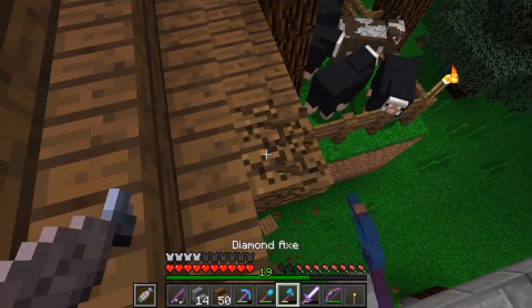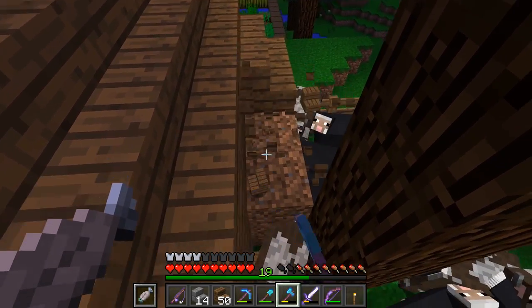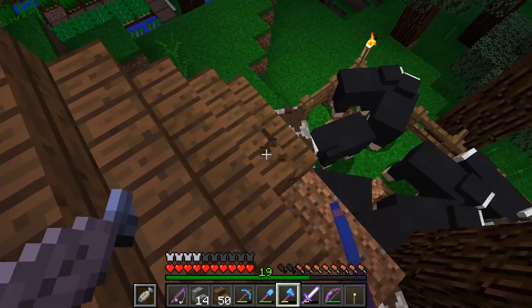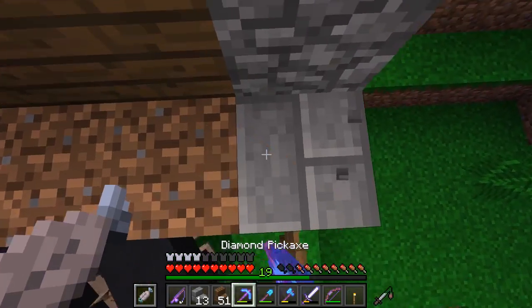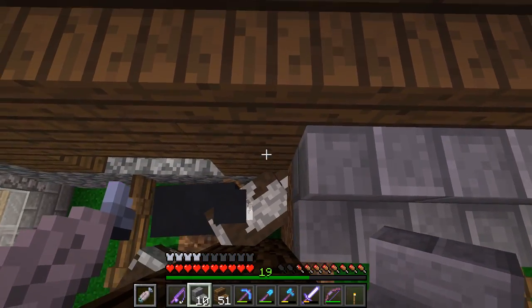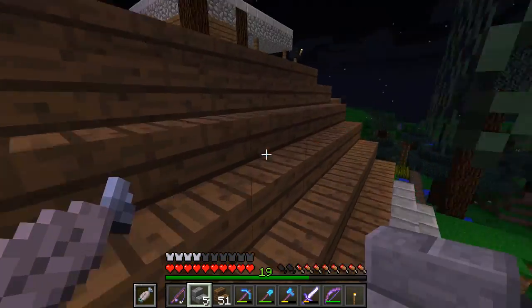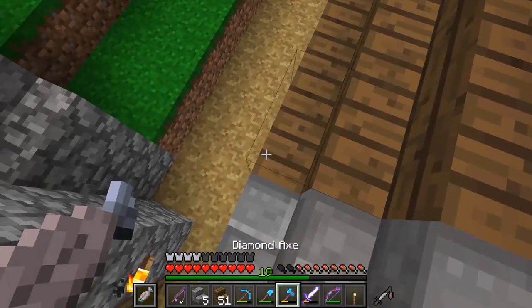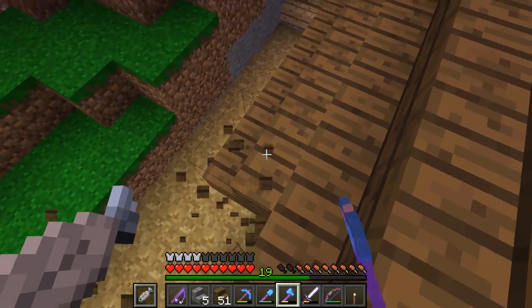What we've got to do now is get rid of this lower level and replace it all with stone bricks as well. Let's go ahead and do this - just all the way across. And there we go, that's looking good. Let's go ahead and do the exact same for this area down here. Once this is done, we'll move on to another roof.